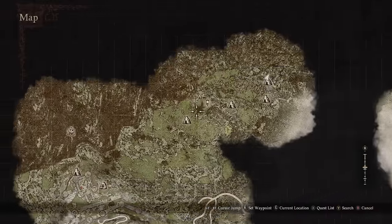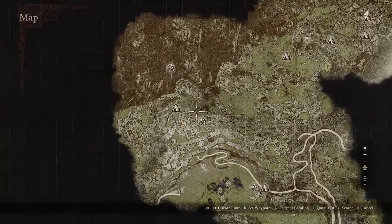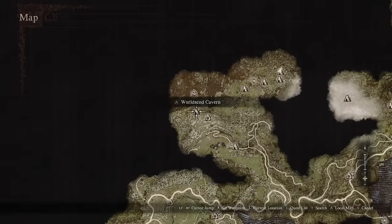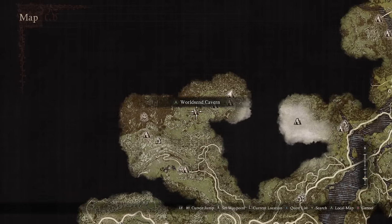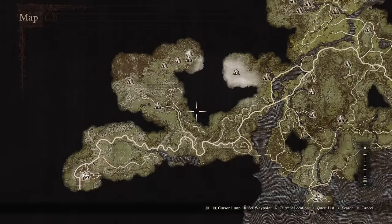Now where can you find the Sphinx? The Sphinx is located in the Mountain Trine, which is northeast from the Border Town. From the Border Town, you can just walk the path straight up until the Ancient Battleground and then just follow the series of caves up until you get to the Shrine.